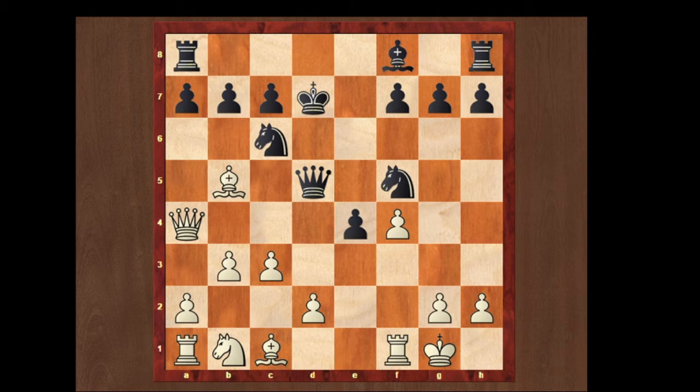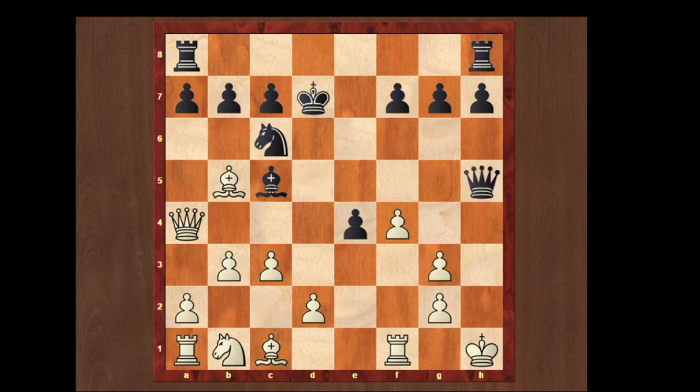White plays b3, trying to develop the dark-squared bishop from the a3 square. But here black plays bishop to c5 check, king to h1. Now I want you all to pause the video and search for the winning move. Here knight to g3 check — the only legal move for white is to take with the pawn — and queen to h5 is a beautiful checkmate.